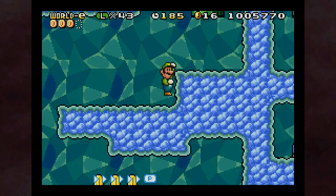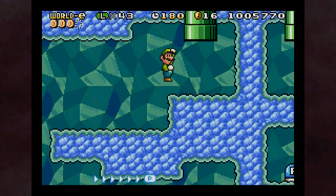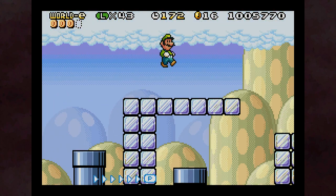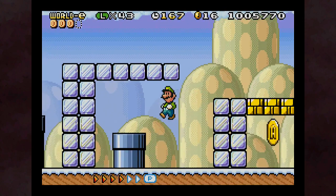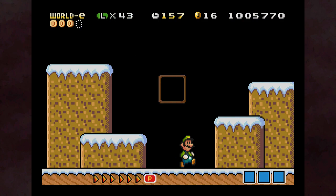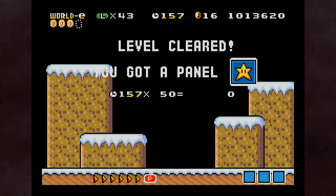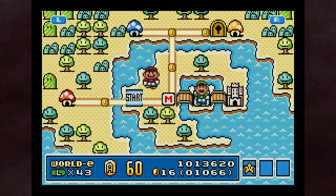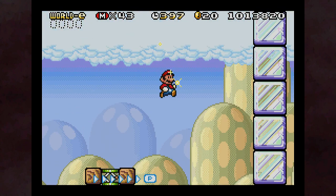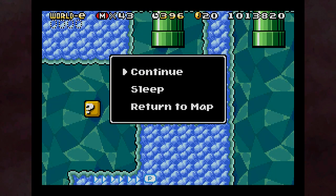Oh, gosh dang it, I needed that. Can't even see what's down there. Well, I can at least... they actually expect you to have the leaf still at the end there. Well, now I know what that route is supposed to be. Here we go again. And now I know that I have to collect all the coins in the same run. Why keep track of the coins on the world map screen if you have to collect all of them in one go?